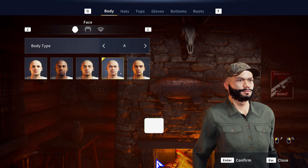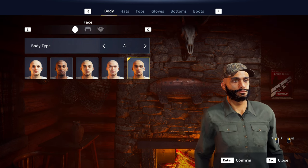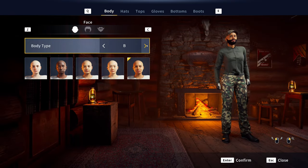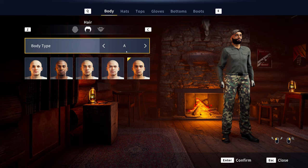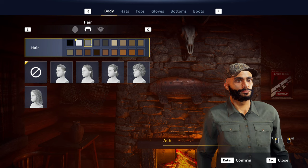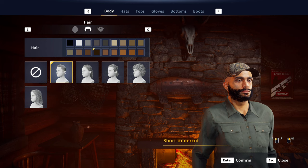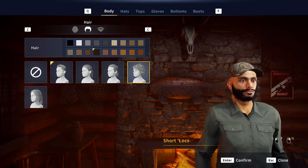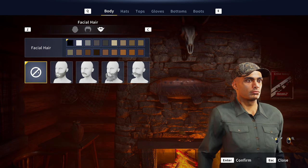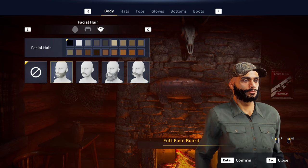We get to select our character model here and I'm thinking we go with that guy. Yeah, we're definitely going with him. And then there are so many different customizations you can do. We'll go for just some facial hair — actually, I'm thinking we go with none.